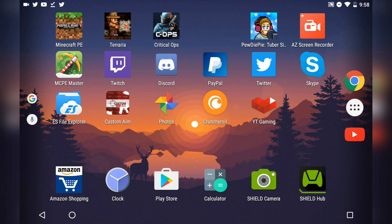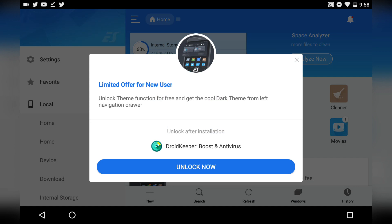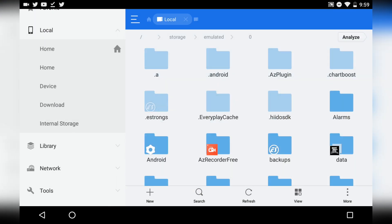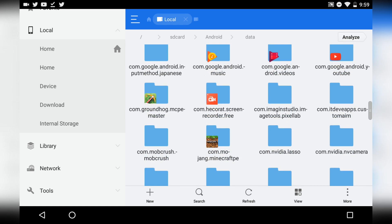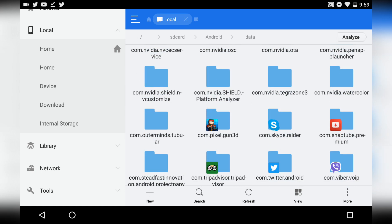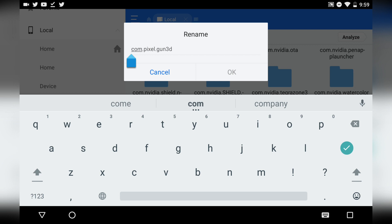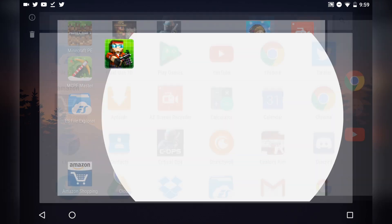Once you've bought a couple of things at the store, get a file manager — I'm using ES File Explorer. Open ES File Explorer, go to internal storage, then Android > Data. Look for the Pixel Gun 3D folder, which is 'com.pixel.gun3d.' Hold on it, tap your name, and add a '1' to rename it. Once you've done that, uninstall the modded version of Pixel Gun 3D.